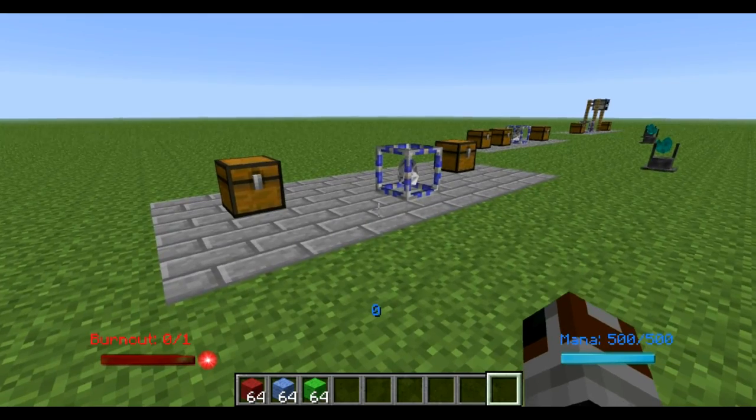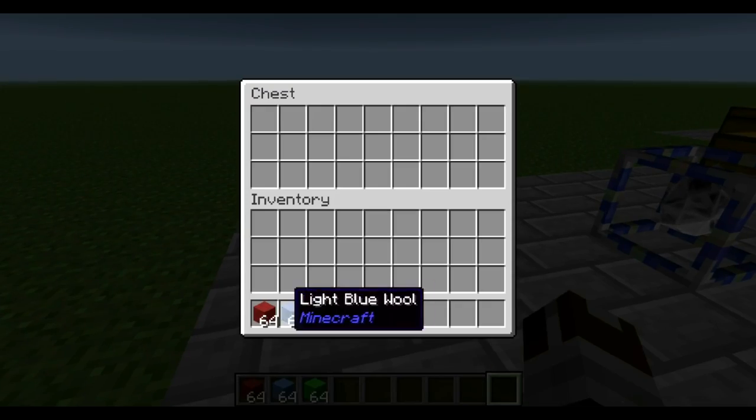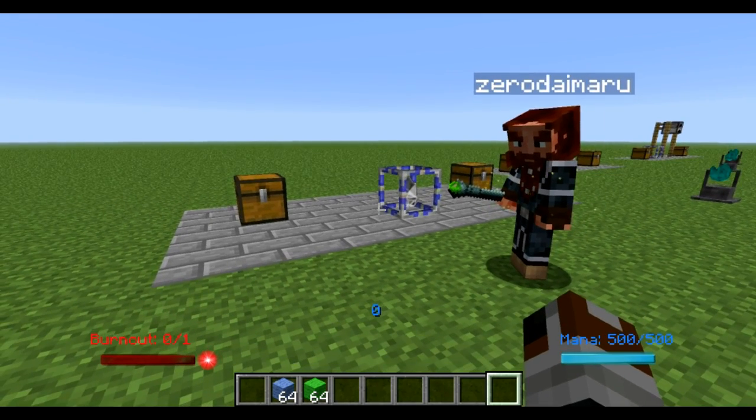The first demonstration we're going to do is just basic moving items from A to B using the Flicker system. I'm going to put some red wool into this chest and Zero is going to take over from here and show you guys what you need to do.